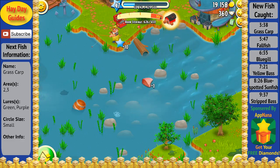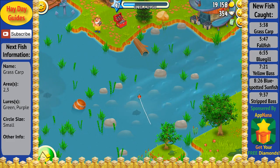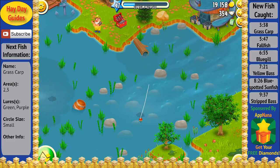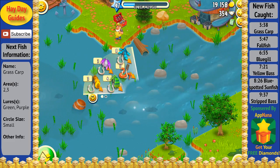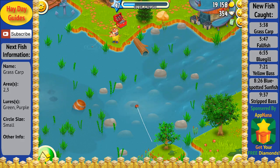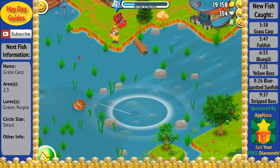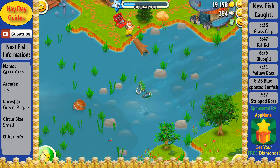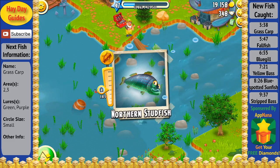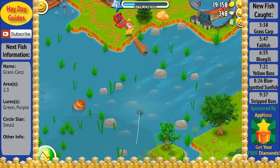Now let's get into some fishing. The first part of this Let's Play, I actually decided to speed the video up through, since I caught a lot of old fish that we have already caught. Right now, there's only two new fish that we can catch with the green lure that we haven't already caught before. These two fish are the Brook Trout and the Grass Carp. Both of these fish have a small circle size, which is why anytime I get anything besides a small circle, I go ahead and let the fish go.